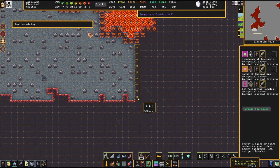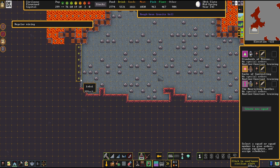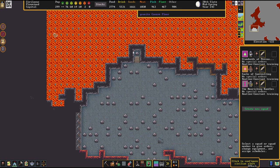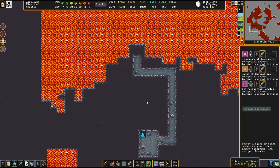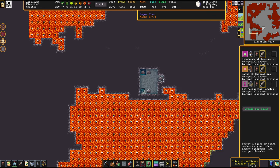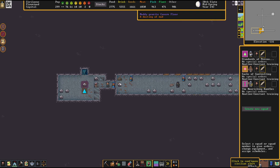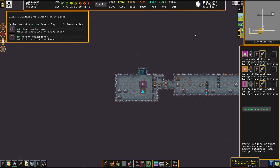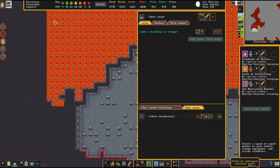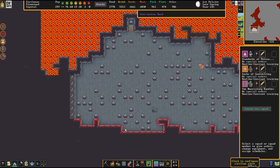Looks like these fire snakes are no immediately hostile creatures, as they are not attacking our miners or anything. Good. We can link that up now and — just like that — we can already fill up the reservoir.